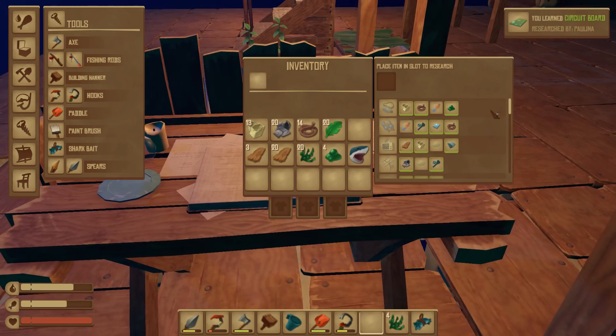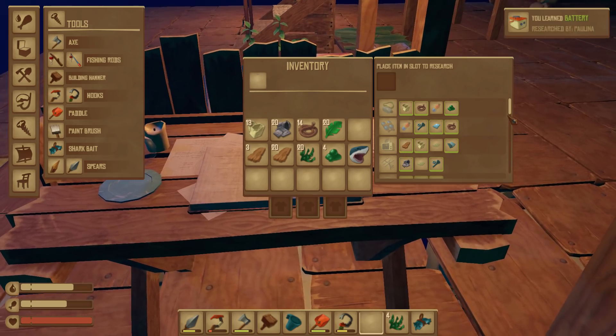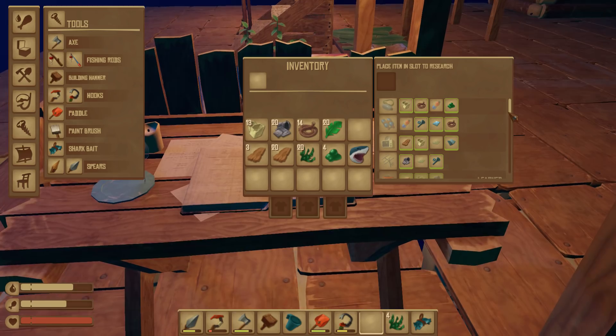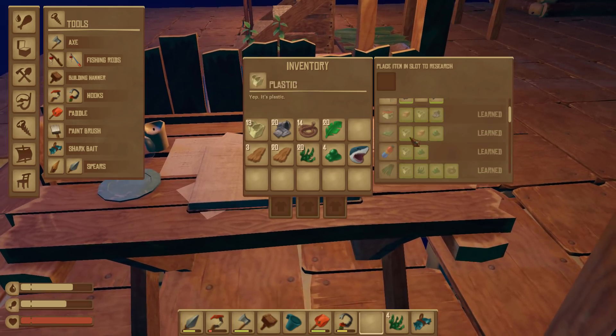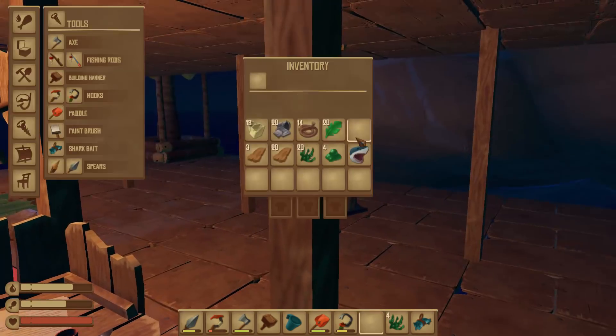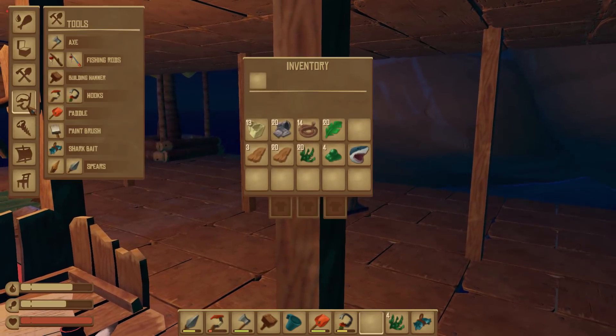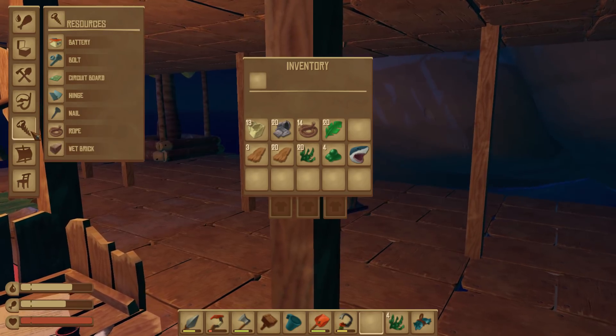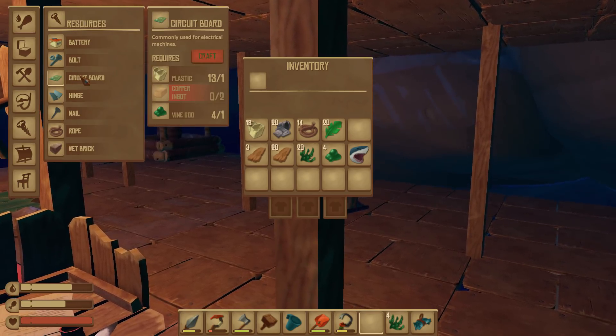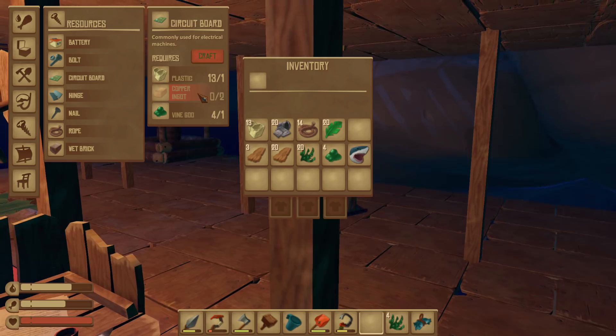Now that we know how to make that stuff, we can unlock the rest of these recipes — the receiver, the antenna, the battery, and the circuit board. We've got to make that circuit board next. Under resources, we need two more copper ingots. So yeah, we're definitely going to have to go diving and get more.